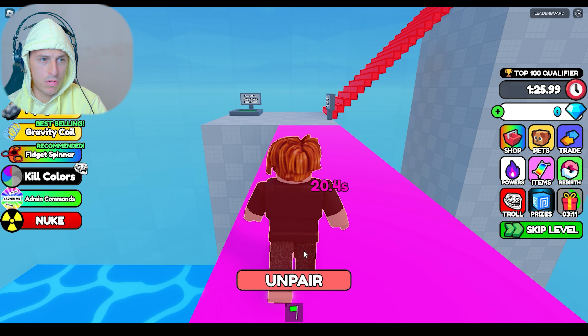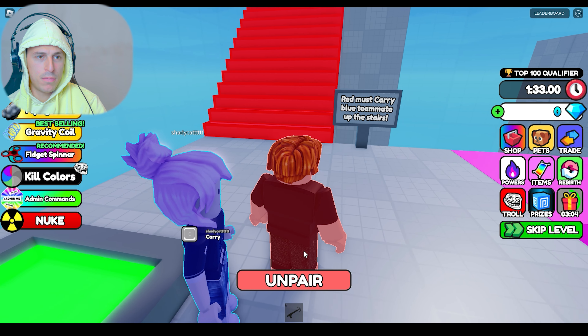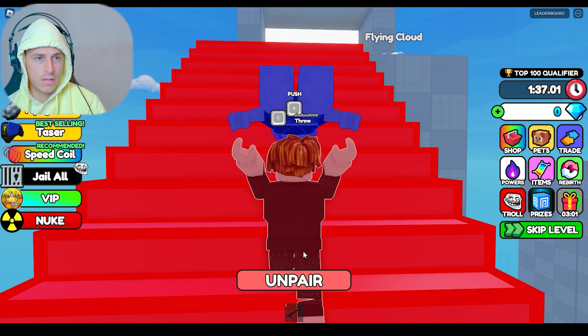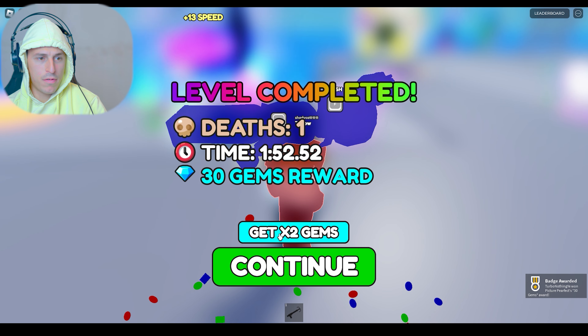Now I have to go to the blue button. Here, right? Press C to teleport your blue friend. Okay. Red must carry me. Okay. Oh no, I have to carry. Flying cloud. Level complete!